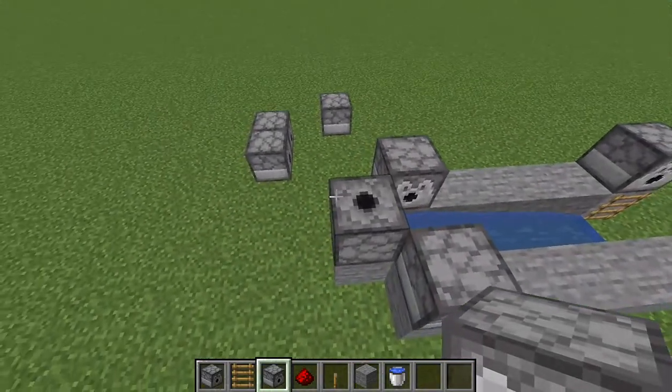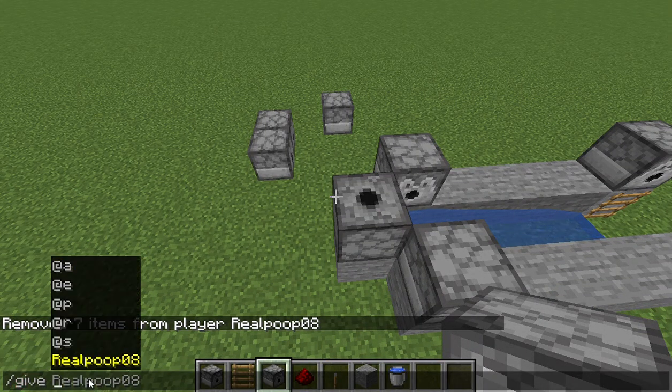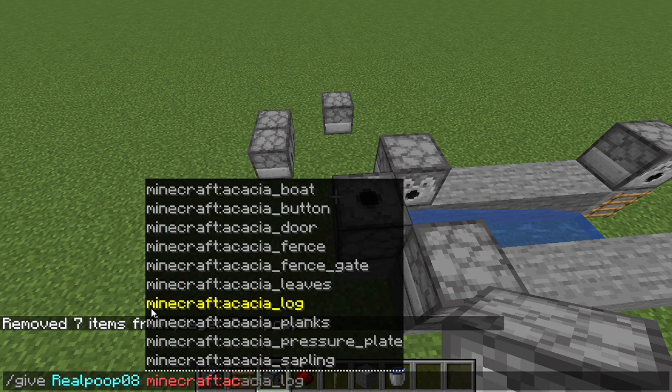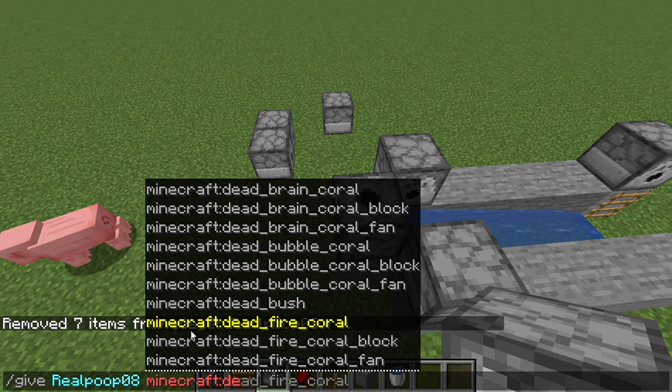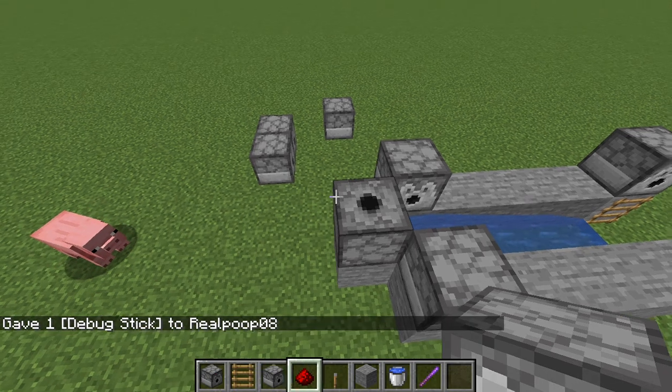Oh no, I placed it the wrong way. I'll just use the debug stick — slash give — wait. This kind of turns from a TNT cannon video into a weird features video, but you can use the debug stick to change stuff like block states.